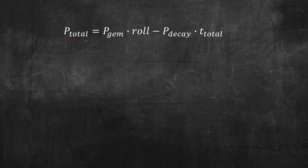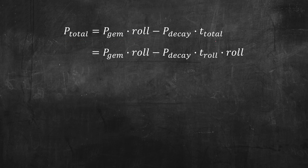The total amount of poison is poison gems times rolls minus poison decay times time total. To simplify the equation, we then break down the total amount of time into time taken for one roll times the number of rolls. By breaking down the equation, we now have this value, which is the poison decayed during one roll. We call this value poison tax.